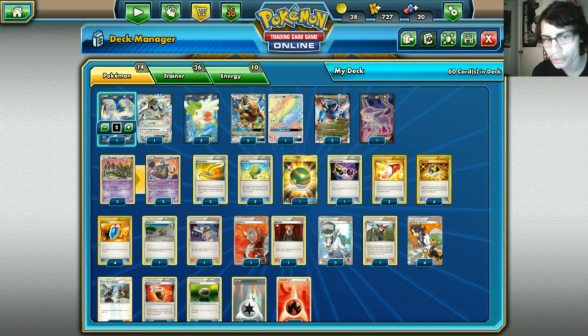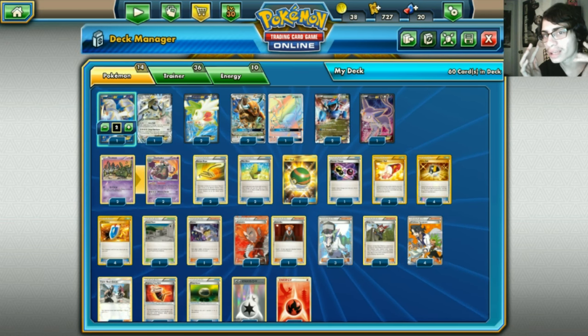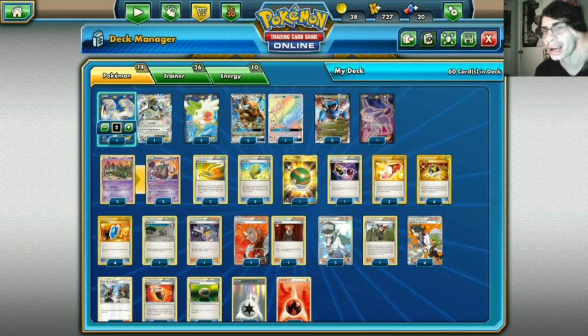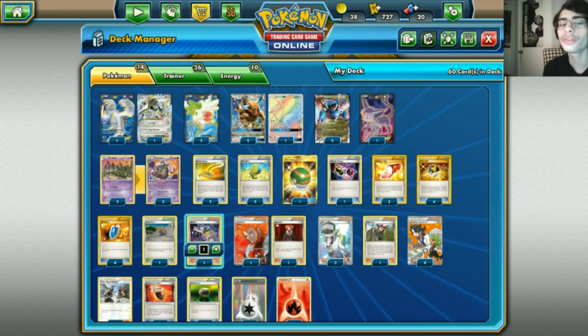One Nest Ball to put Pokemon on the bench, one Special Charge since we need it for our DCEs, three Trainer's Mail since there are a lot of important cards Mail can find, four Ultra Ball for searching, four VS Seeker to get our supporters back. We play one Faded Town - I didn't want to put Parallel City in the deck because if we make our opponent have fewer benched Pokemon, Beastly Fang would do less damage. I couldn't fit any more stadiums so just one Faded Town as a counter stadium.